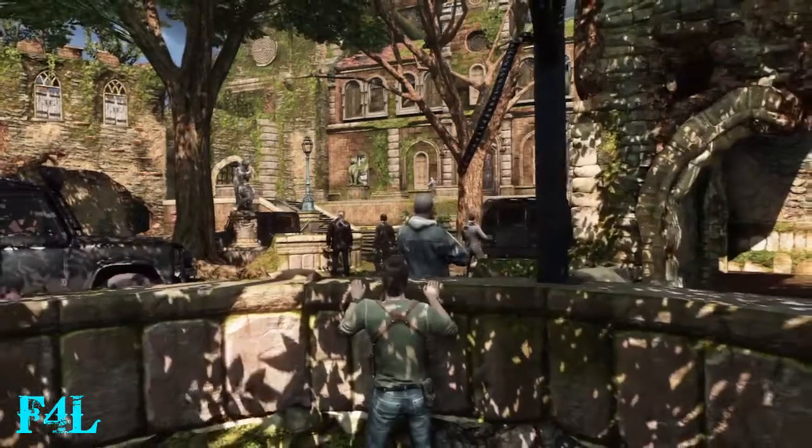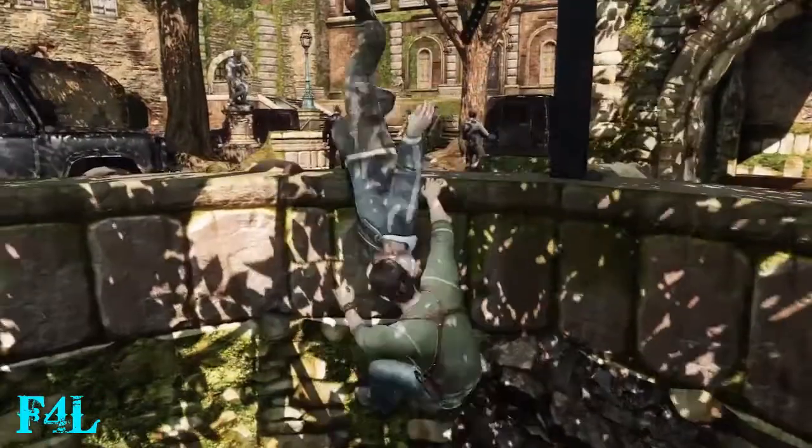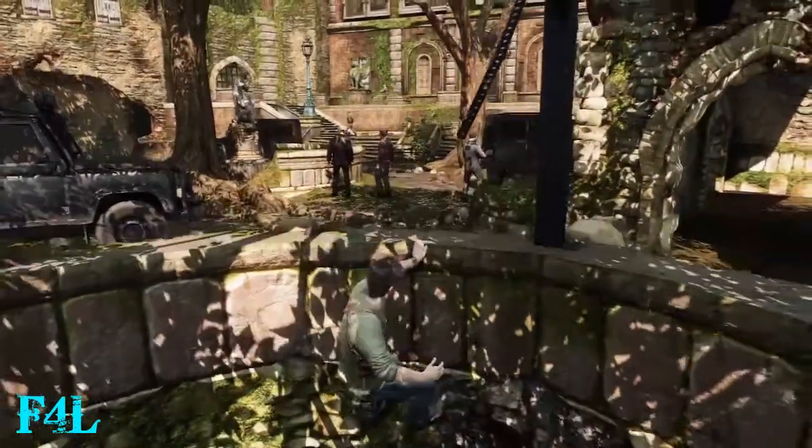Uncharted 3 Crushing Difficulty and Treasure Guide — Chapter 6: The Chateau, Part 3.